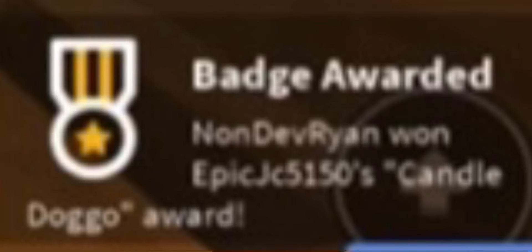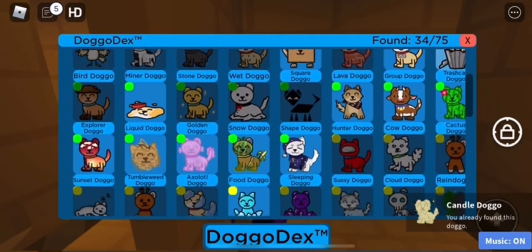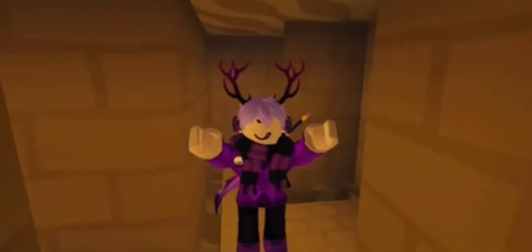Once you get to this part over here, it'll be there chilling. Touch it or claim it, and you should now get the badge at the bottom of your screen. And that's how you get the candle doggo. It should now appear in your dex as the medium category. So make sure to like, subscribe, and turn on post notifications to be notified when I upload a new tutorial video. I'll see you guys in the next one. Alright, see ya.